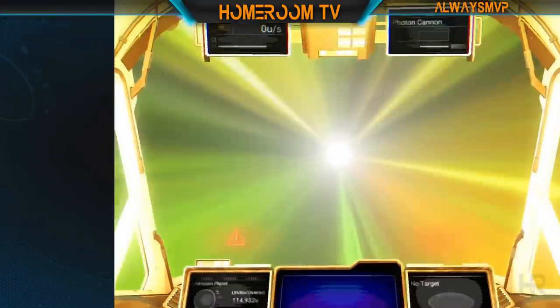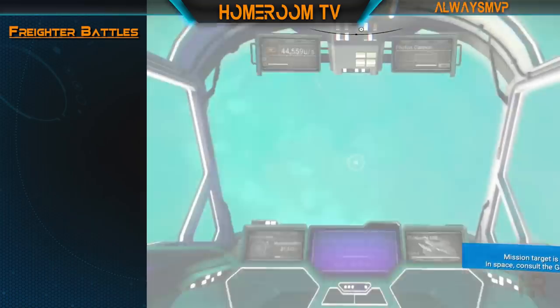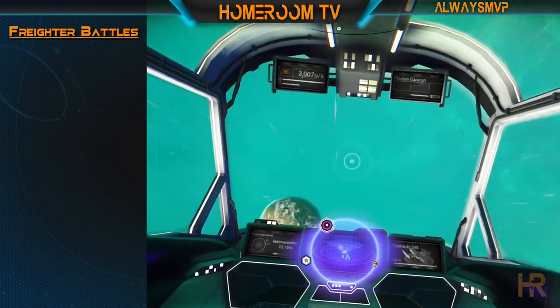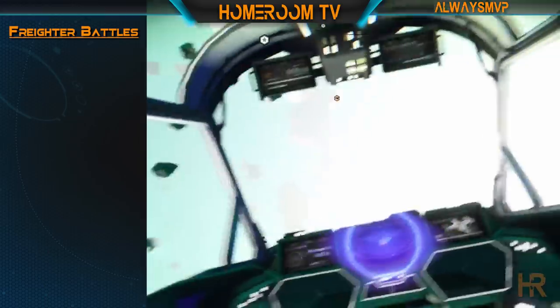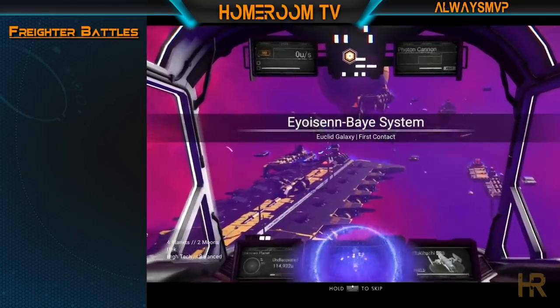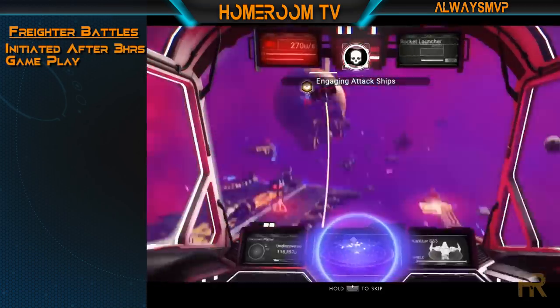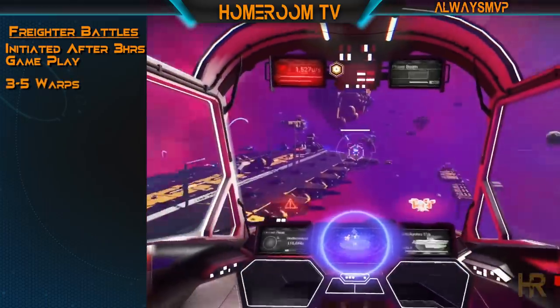To get started, freighter battles are where you will find the best freighters in the game as of right now. You can find smaller freighters at almost any time during gameplay by flying up into space and looking for them to fly into range of your starship. But we are after the much larger class freighters, and here is how to find them. A freighter battle is initiated after three hours of not encountering a freighter battle, paired alongside warping about three to five times.